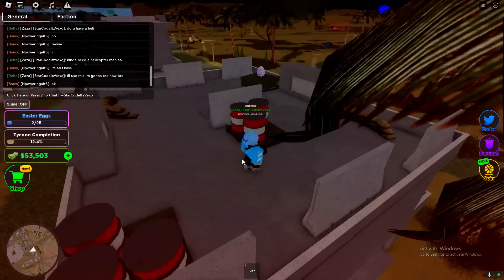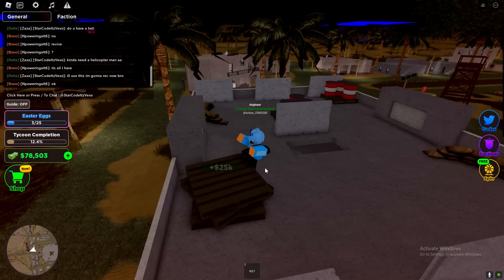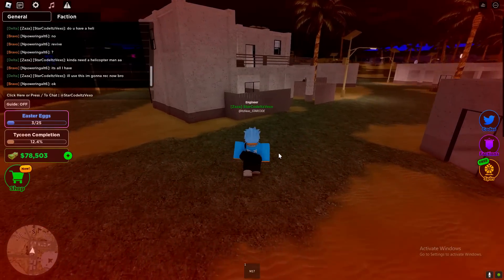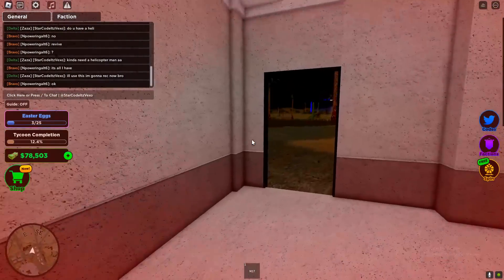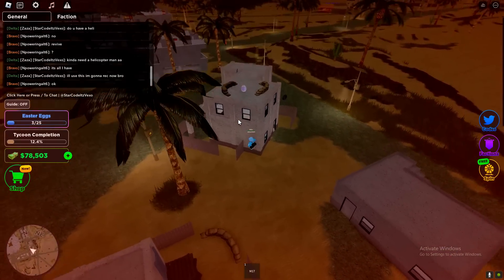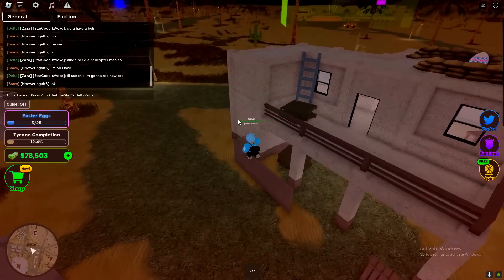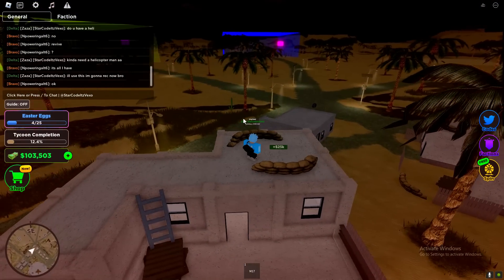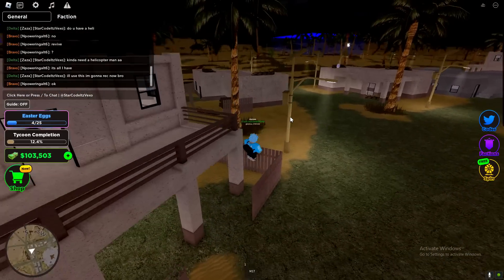It's going to be right on top of this building. Make sure you have a gun, maybe like a pistol, just in case someone pulls up on you. These eggs do give you money, as you can see. Most of the locations are in the area where I am right now. We've got another location over here — we've got to do a little bit of parkour, like that. Another egg in our inventory — let's go.